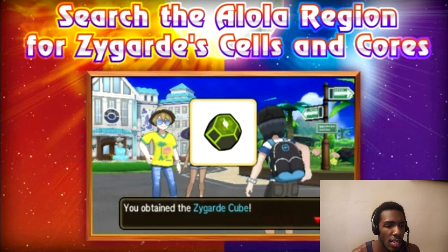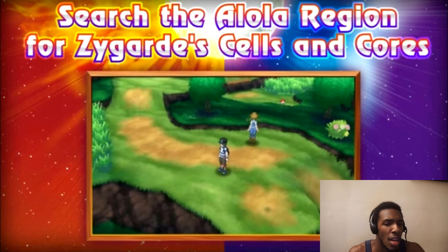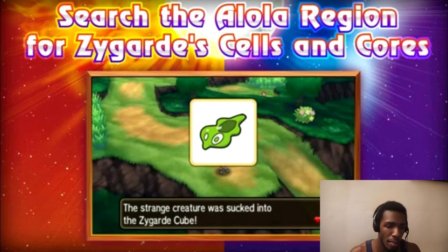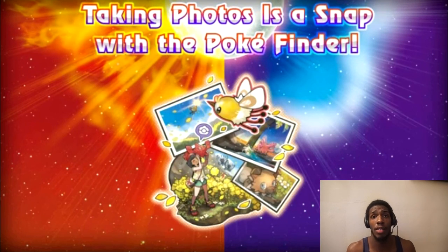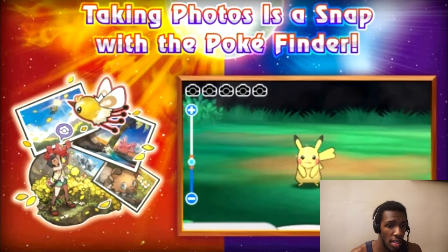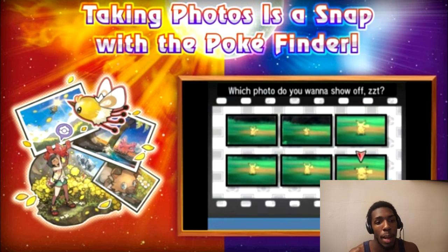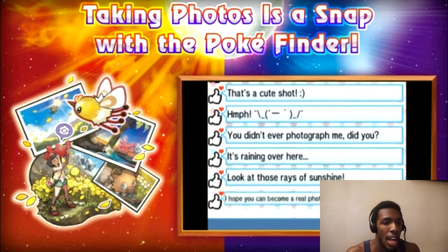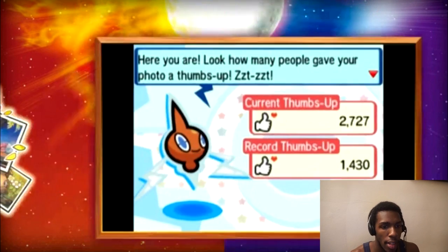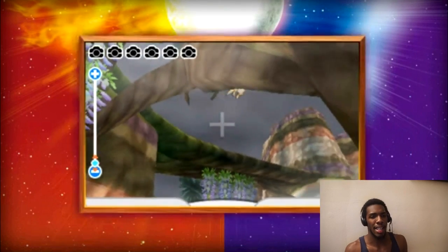These are what make up the Zygarde cores. You get the cube for collecting, and you get the cores by collecting them and putting them in the cube. I'm going to guess that it helps you find Zygarde in the end after you find all the cores. And we got the Pokéfinder going — people can comment on your pictures online too. You get thumbs up, you get a record of thumbs up — like a high score.